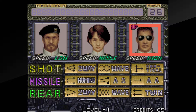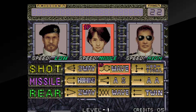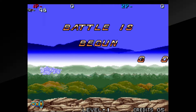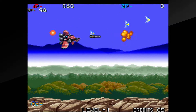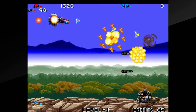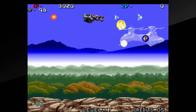Today we're looking at another Neo Geo classic as part of Hamster's Arcade Archives collection. Zedblade is a horizontal shooter released in 1994 and is currently available on the Nintendo Switch, PlayStation 4, and Xbox One — though availability may vary by region. As with all the ACA releases, this one goes for around $10 or so depending on the platform's digital distribution service and the currency.